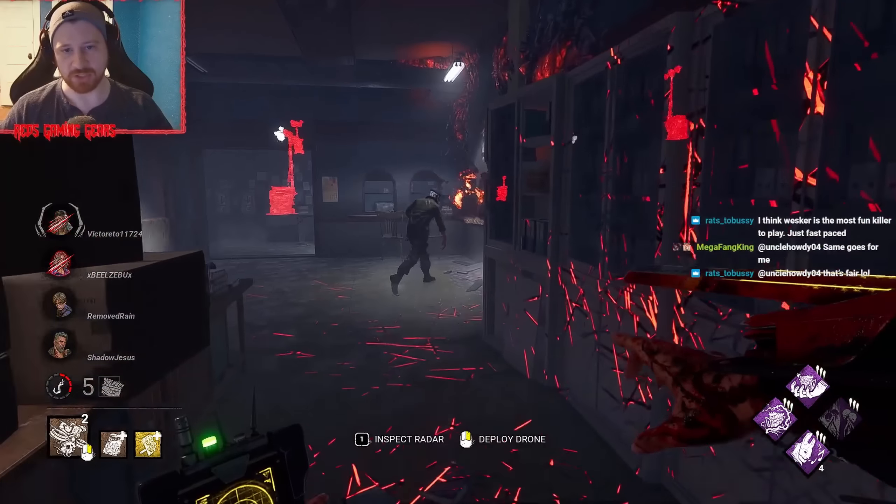A missed skill check there. Where's the other survivor at? That gen back there and up a floor — they're on the back gen. The reason why this build is also so good is because we can protect our totem with pretty good ease. So what we're going to do is come back here, put a drone down, and then kick this gen with Oppression.